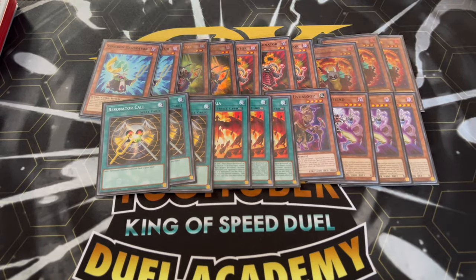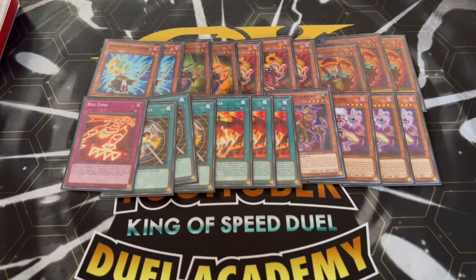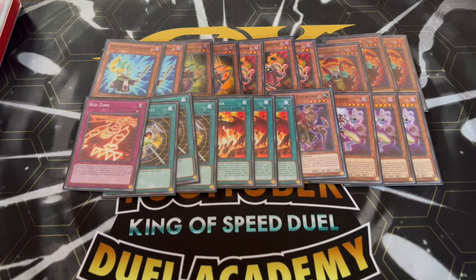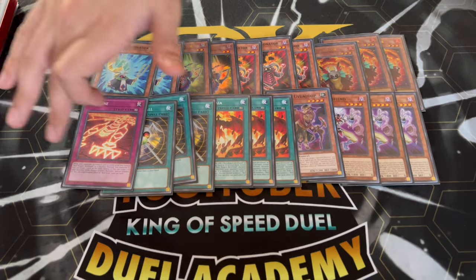Everything else just becomes an extender from there. We're also playing one Red Zone. You're going to want to end off a lot of your combos on this card because it's just so powerful — it gets a pop for you, it recurs your Synchron Monsters. Very powerful card. That's it for the Synchron Engine, which gets you into all of your Synchro Summon plays.